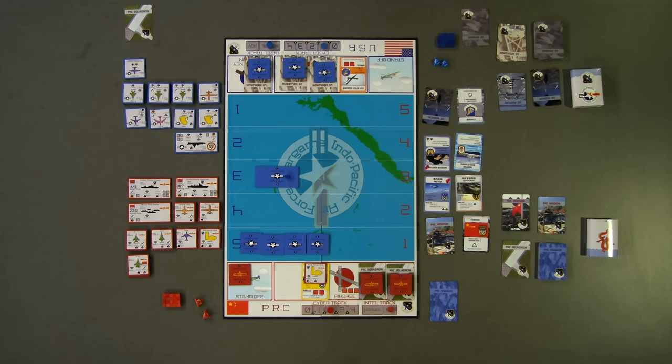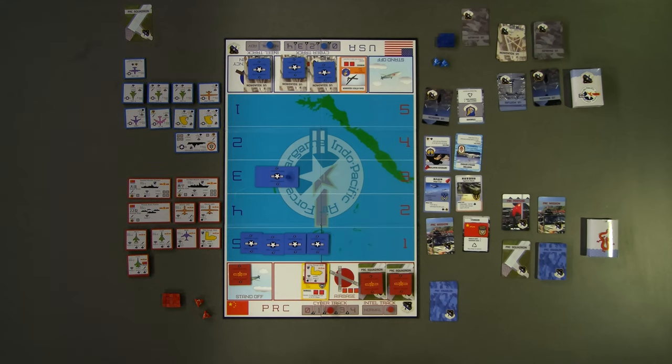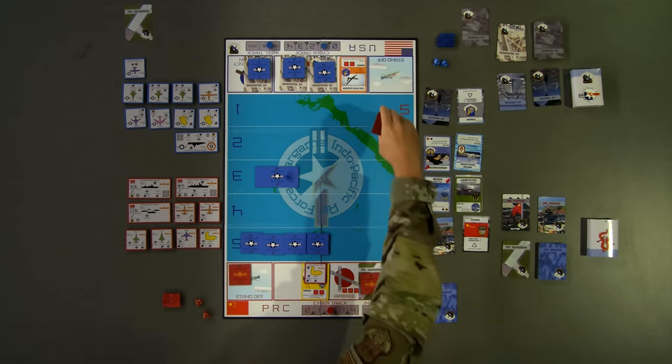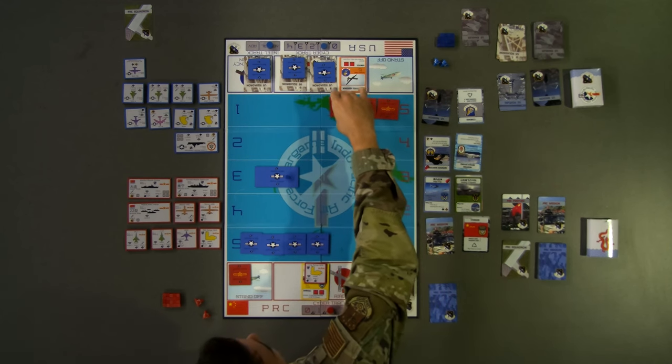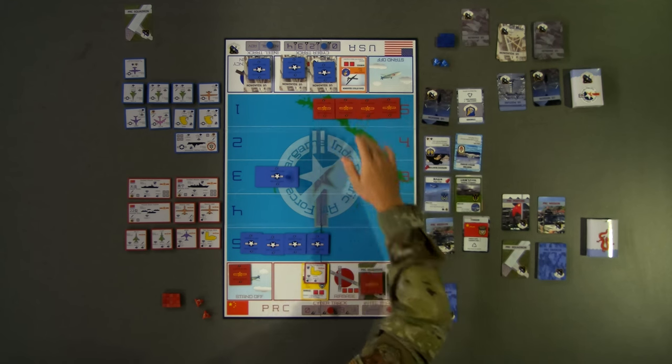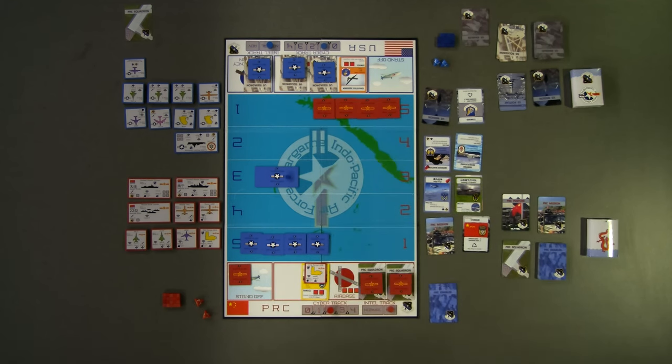For turn 3, red chooses to play their J-15 squadron enabler card, demonstrating a red aircraft carrier's ability to generate 4 J-15 air tokens in any range band. Red places all 4 in red band 5 within striking distance of the blue air base. Next, red chooses to attempt their first move-acquire-shoot sequence. Red declines their move option and chooses to use their ADA radar to attempt to acquire the blue attack UAS threatening its air base.